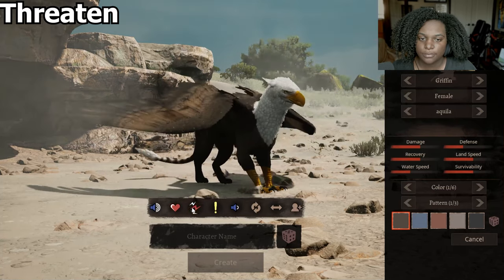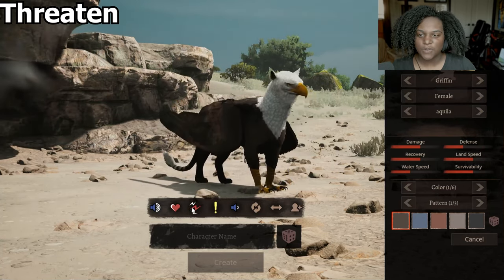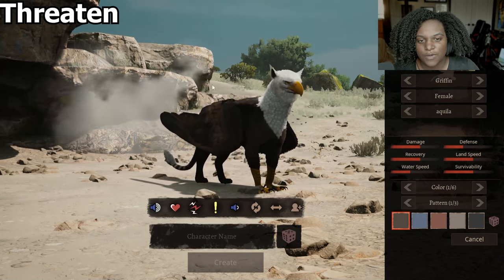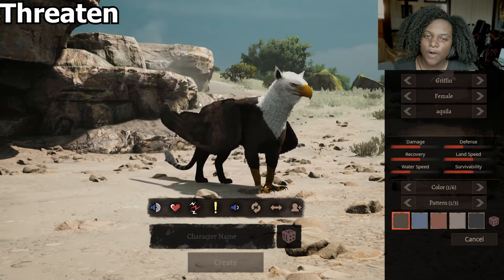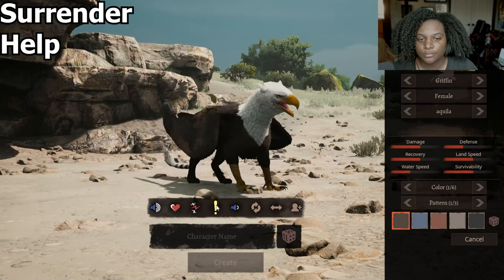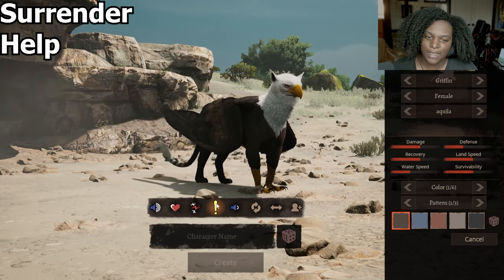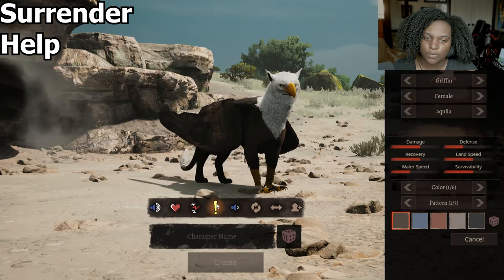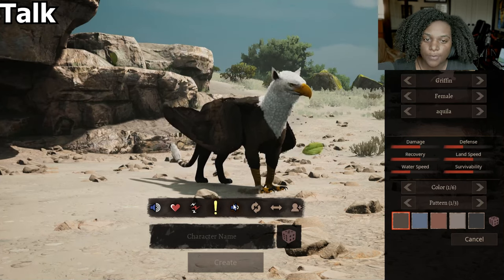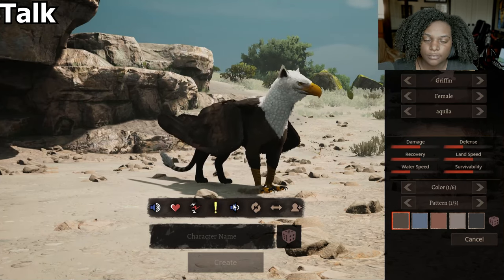Threaten — they do the little cat scratch jump emote with the ears pointing back. It's far more cat-like than bird-like, I'll say. War call — I like that. I think it was a little too short of an animation for me; I would have liked it to be a little bit longer. Talk — that's pretty nice.